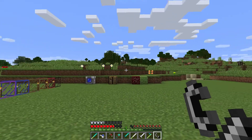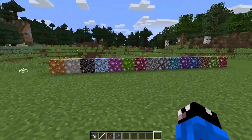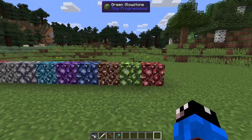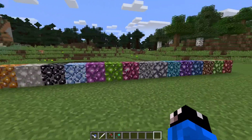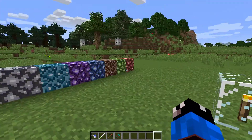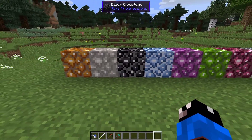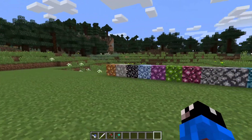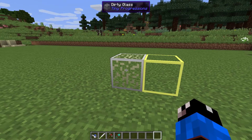This mod also gives you a lot of decoration blocks. We have glowstone that you can dye in a bunch of different colors, so instead of plain yellow glowstone you can have many colors. Honestly though, most of them look a bit boring and ugly — maybe the black one is okay. Then there's dirty glass if you wanted your house to have that look.